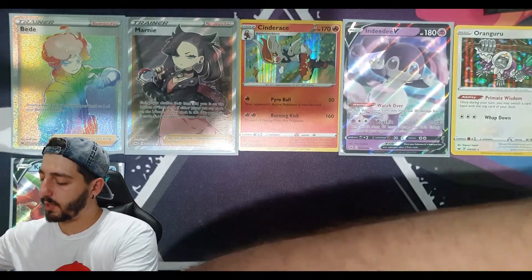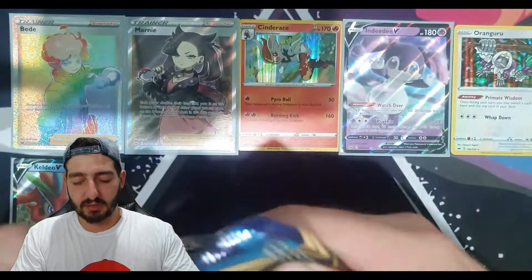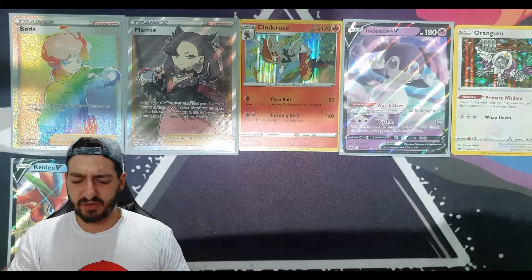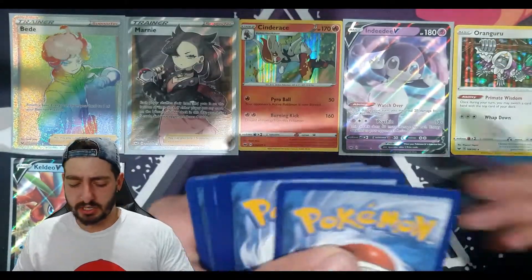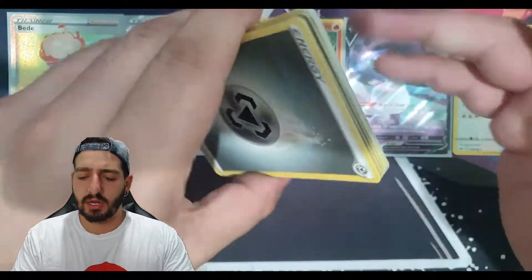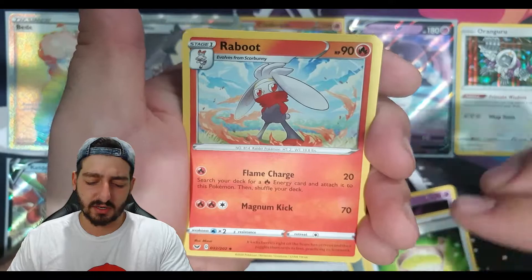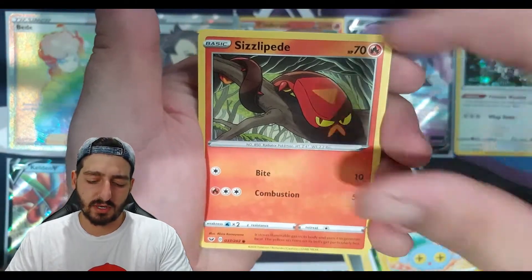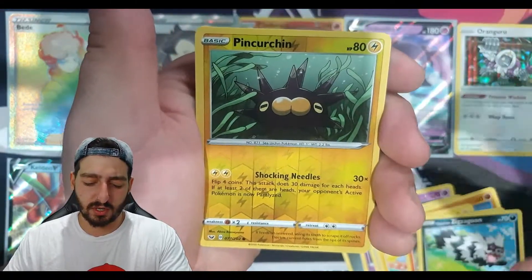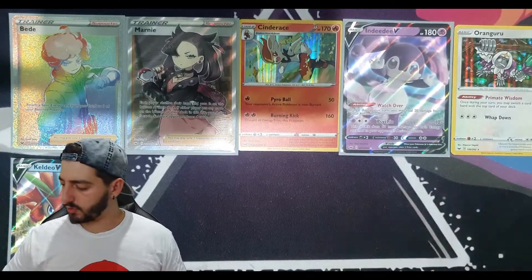Let's see what we've got — two, three, four, five packs to go. I'm going to speed it up a little bit because I've gotten a bit carried away with talking. Metal energy, Haunter, Vitality Band, Reboot, Koffing, Boltund, Chinchow, Sizzlipede, Zigzagoon, Pincherchin, and a Drampa — regular rare.